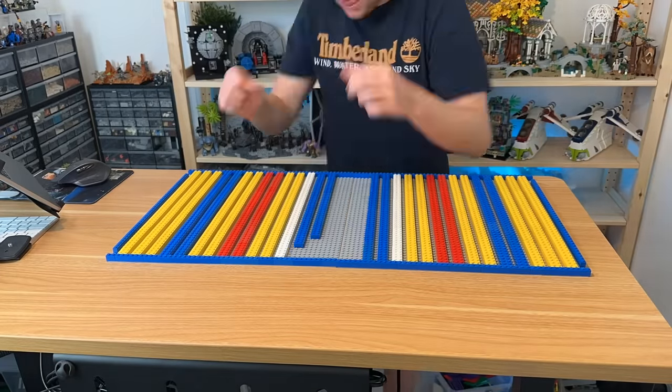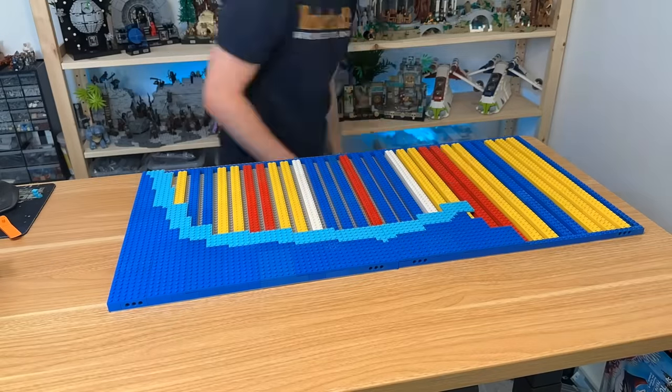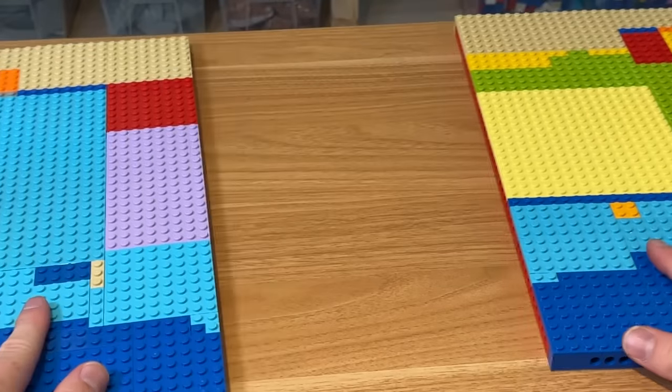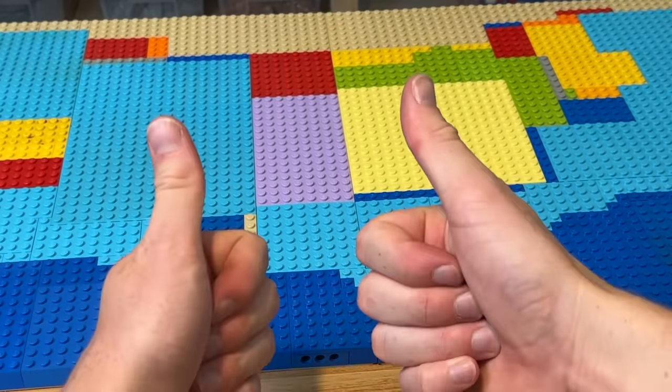I began by working on a substructure using colourful bricks, laying down blue plates, getting lighter as they get towards the island to represent the depth of the water, ensuring I was able to still separate this in the centre as I've got some big plans for this MOC.